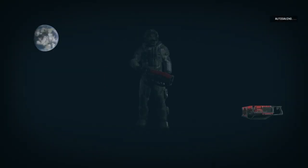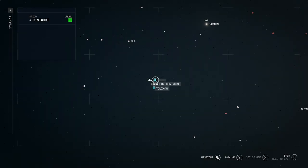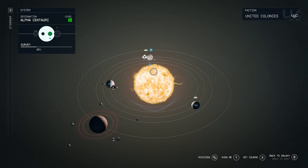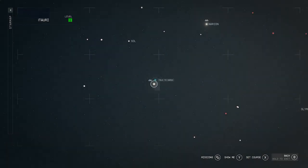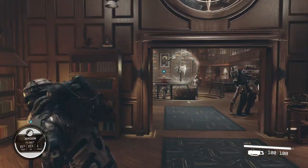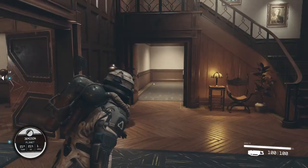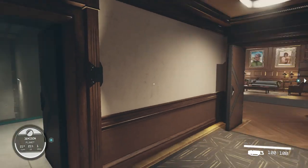First things first, when you're at the Lodge — in case you don't know where the Lodge is, which most of you probably do if you've ever played Starfield — this is literally one of the first places you go to in the game. It's located on Alpha Centauri, and then you just want to head to Jemisin. Once you complete the quest that leads you to the Lodge, you end up becoming level three. Now let's go ahead and get into this overpowered armor set.